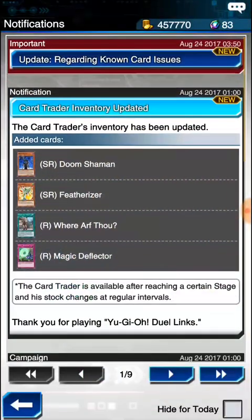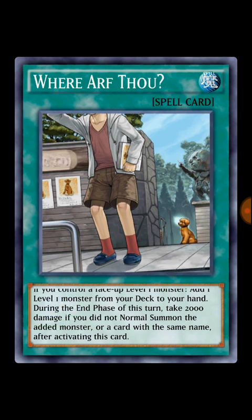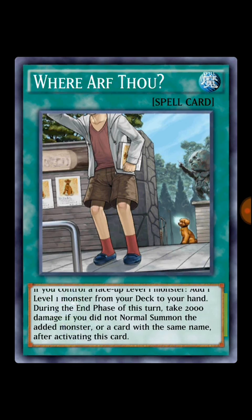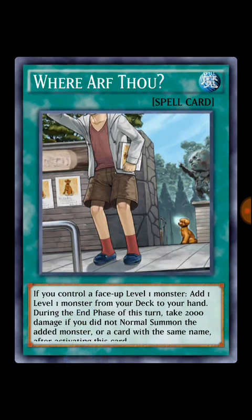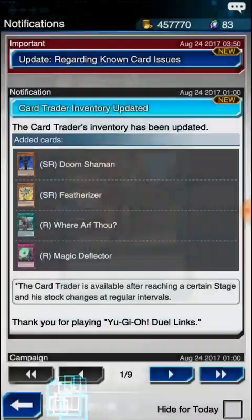Then there's Where: if you control a face-up Level 1 monster, add one Level 1 monster from your deck to your hand, then take damage if you did not normal summon the added monster or a card with the same name after activation. There might be some broken ways to use it but I don't think there are that many Level 1 monsters out right now. Maybe in the future something broken comes up, but for now skip it and wait to see if support arrives.